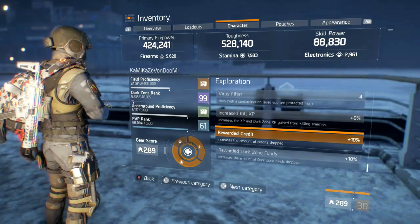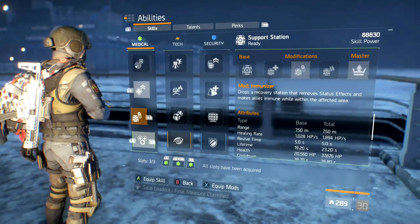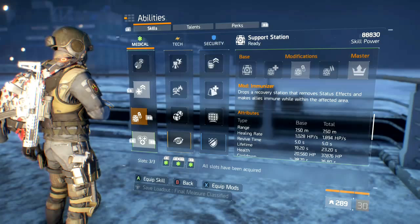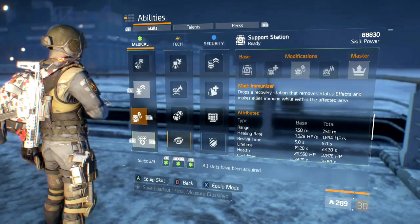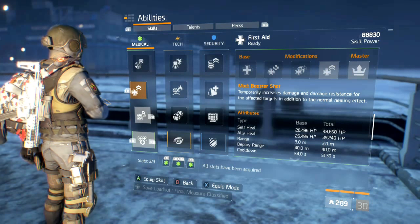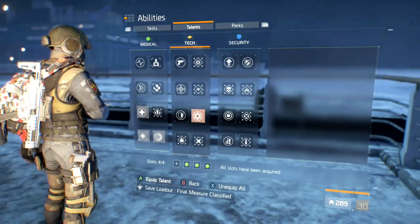For abilities, I'm running the booster with immune and recovery. Immune is essentially my heal — if I get a bleed, even with all that exotic damage resilience you still get bled, but you will not die from those bleeds. So throw down the immune box, blow it up, get off that bleed, and go back into the fight. I put on the booster shot in case I don't get a frag or incendiary thrown at me — this is basically my weapon booster, and when they do throw a frag and I pop this, the DPS is insane.